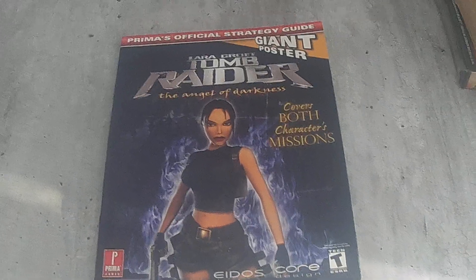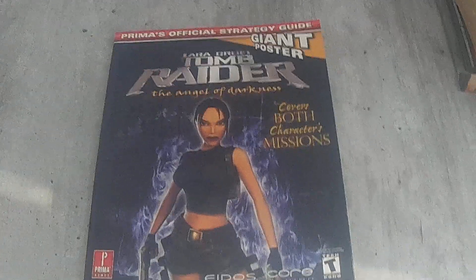Starting off, I got the Lara Croft Tomb Raider: Angel of Darkness strategy guide. Happy to add another one to my collection. It does have the poster and everything, but happy to get this. And that's the only book for this month.